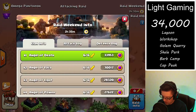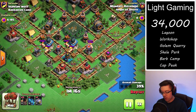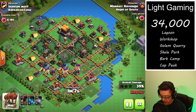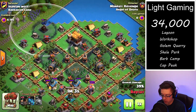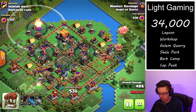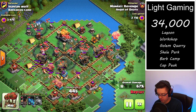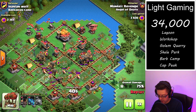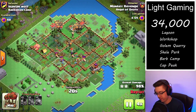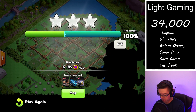Next we're jumping over to raid number three, taking a look at a barbarian camp cleanup. This one has almost 6,200 points available. From the first attack we took out the rocket artillery and two of the air bombs, so there's really only one air bomb in the corner to worry about. We drop one pack of rocket balloons per air-targeting defense, and already all of the air-targeting defenses have been destroyed — nothing left but cleanup. What's crazy about the barbarian camp is if you set it up for an air attack on the second hit, you can have so many troops left over. We even get a bonus 130.